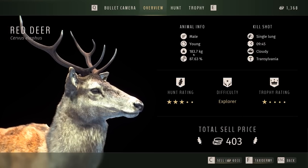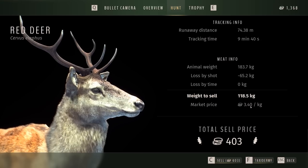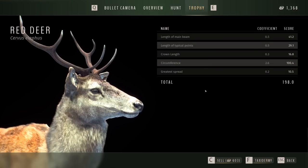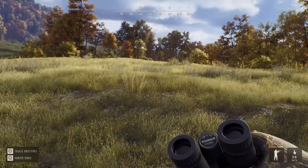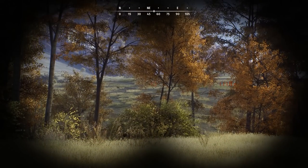Nice clean shot. How much meat have we lost — that's what I want to know. It's a young male, class one, single lung shot, 9:45 in the morning, valued at 403. There's the market price per kilo. We lost 65 kilos — wow, that's a lot of meat, nearly a third lost from that shot. Quite a lot. We'll sell him. I'd love to go for the wolves but I think they're long gone — at least I know where they are now.